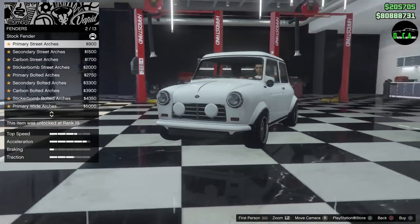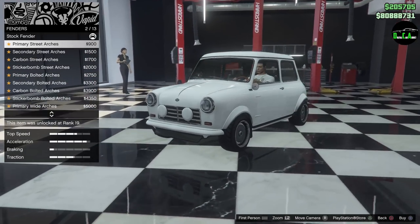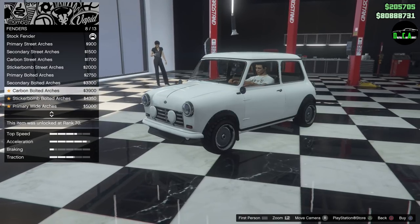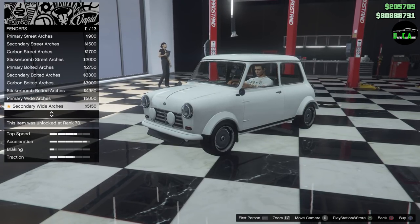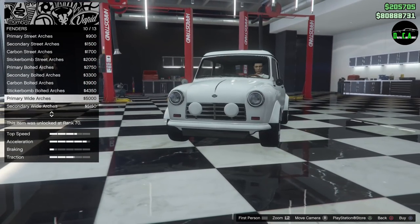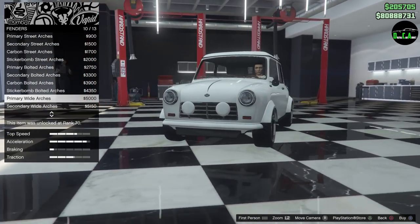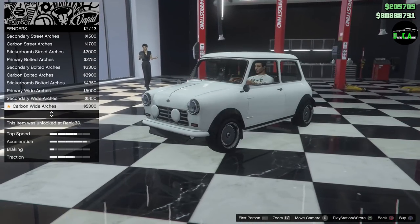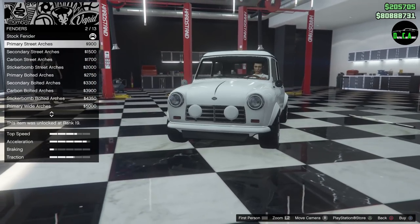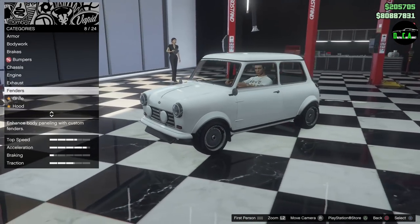We've got fenders. You've got little white body flares, sticker bomb, Liberty Walk, and these smoothed-out white arches — those are nice. Although the white arches go too far out. So I'm going to do the little ones, the primary street arches, because they don't go as far out as the other ones.